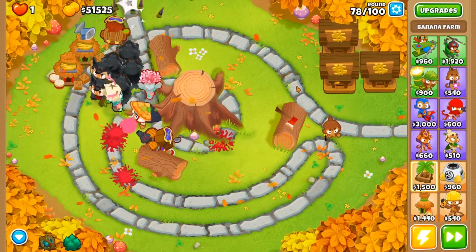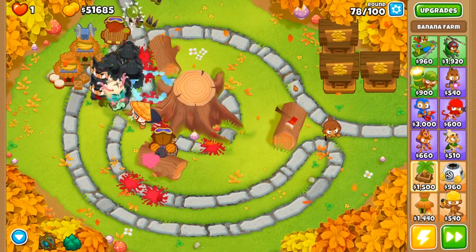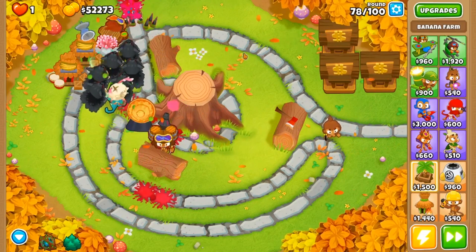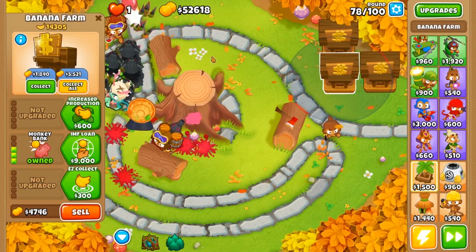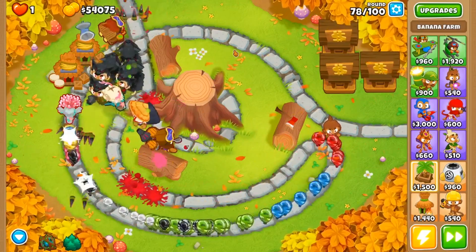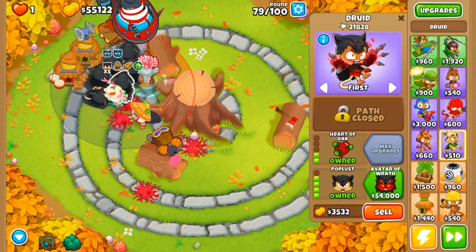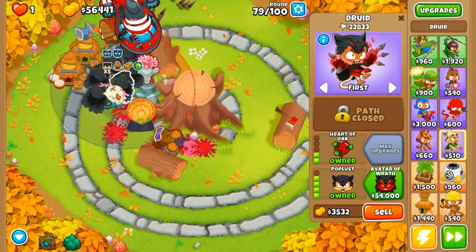We're sitting with 5176 in our bank, just making sure we're keeping track so we don't waste any money. Around round 78 everything's going according to plan — I'm guessing round 81 we might be able to afford our avatar of wrath. We could afford it now if we collect all, but that would just be a little waste of money. There we go — that's 54,000 and we should be able to afford our avatar of wrath.